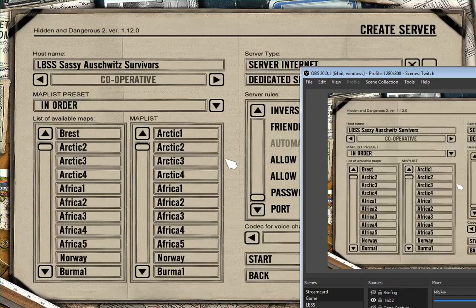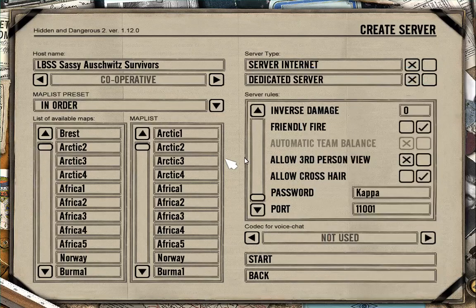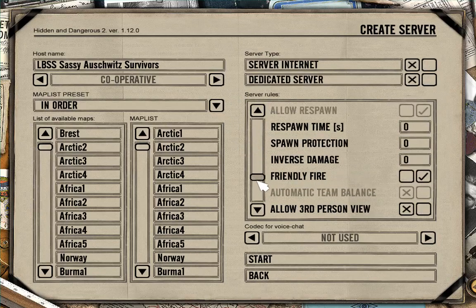Games Master, how do I get into the secret Nazi base? A very good question. First, you must get the Norwegian Contact.